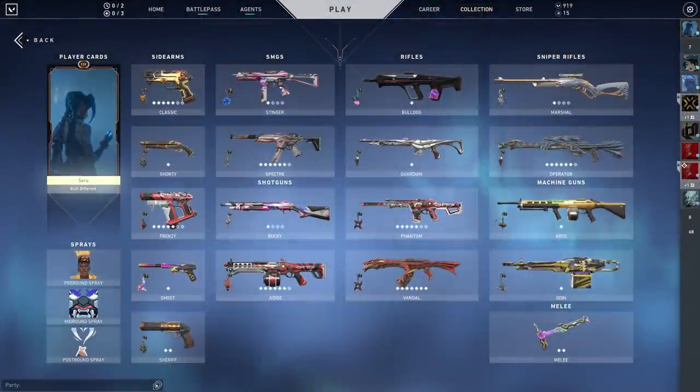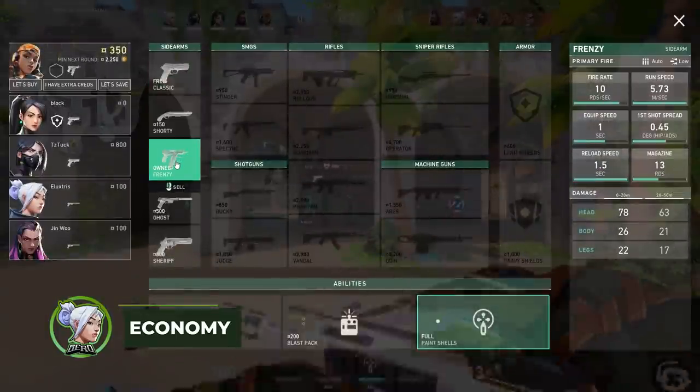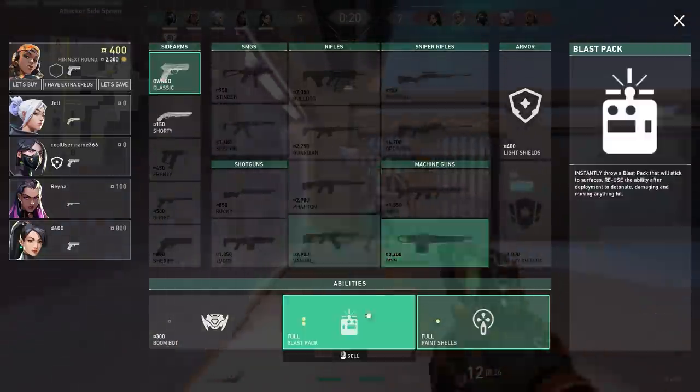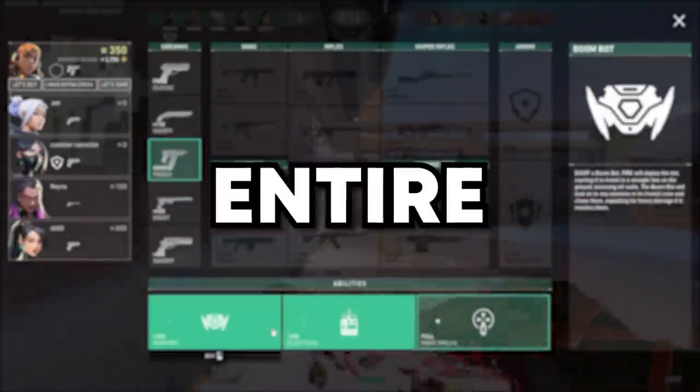Now that your skins are all juiced up, let's talk about the importance of building a solid economy. At the start of both pistol rounds, each player receives 800 credits to spend on utility, pistols, and armor. Instead of saving these credits, think of them as an investment. Investing wisely on the upcoming rounds can economically set up your team for the entire game.